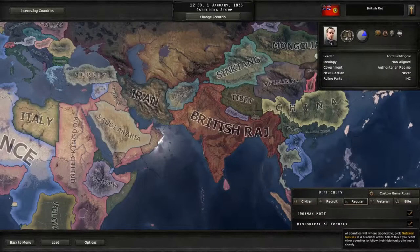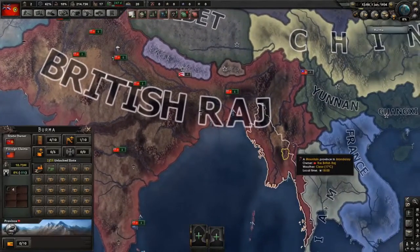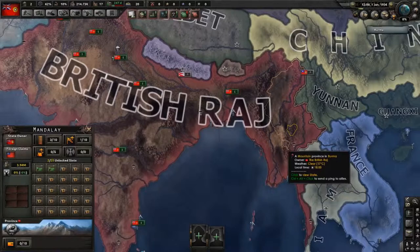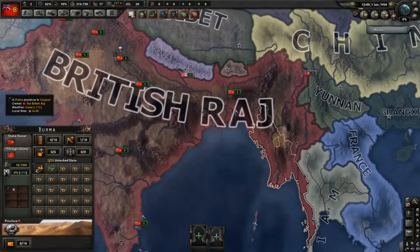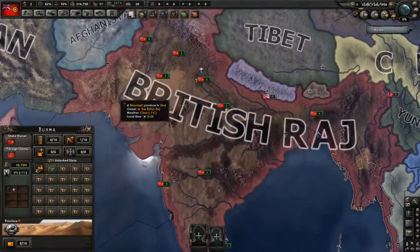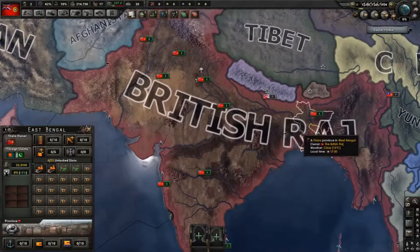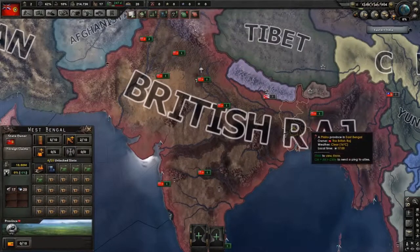Hey guys, today we're going to do the British Raj, including the two civil wars - the first one over India and the second one over Pakistan. A few things to point out: you're going to actually lose the territory known as Burma eventually in this conflict. In the breakaway, these two states will form Burma, the northwestern states will turn into Pakistan, and West and East Bengal will both break away.